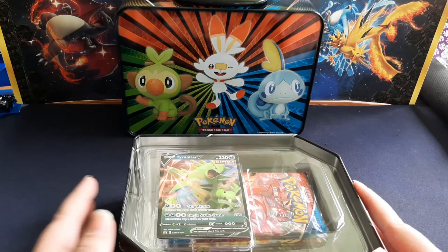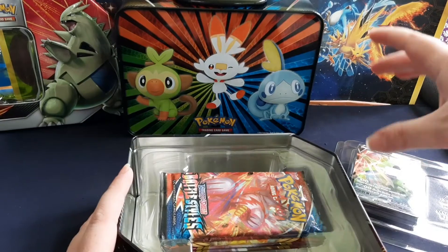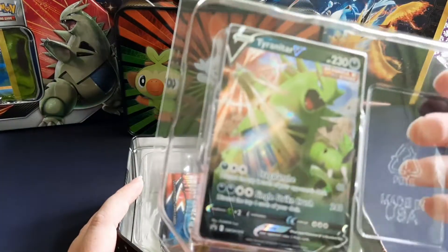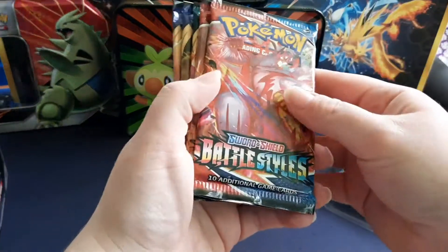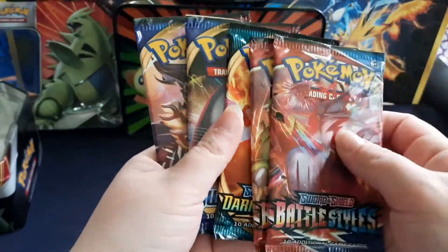Oh no, she's throwing stuff! Alright. There's that Tyranitar V — we'll set that to the side. It's got a code card in there, we'll show you in a minute. Stick around for the end of the video. And we do have five packs.